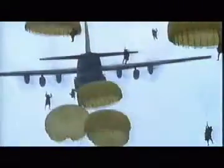Every SAS soldier is trained to make parachute drops. It is, after all, the Special Air Service. For the most part, this involves static line jumps, where the parachute opens automatically on leaving the plane.